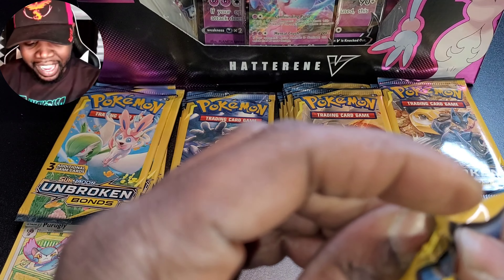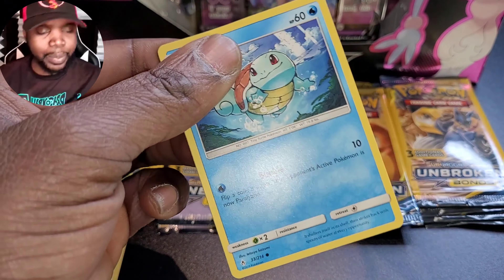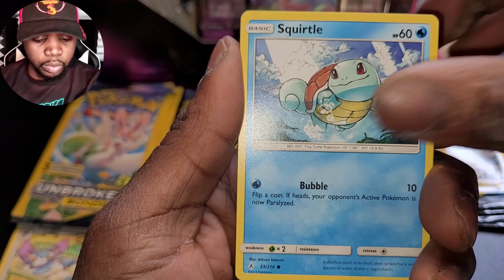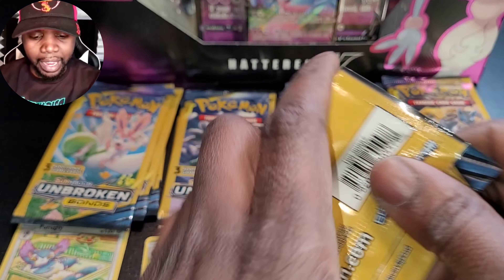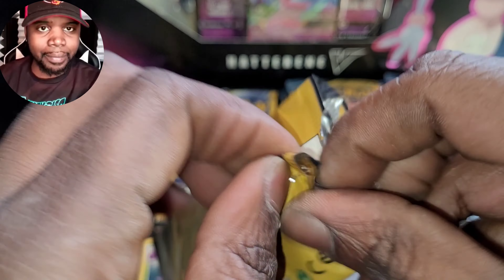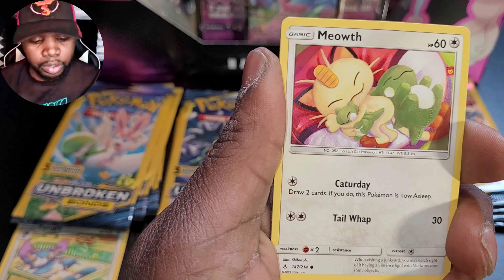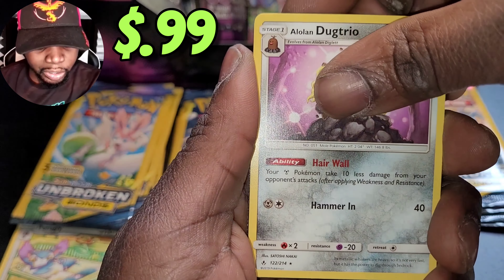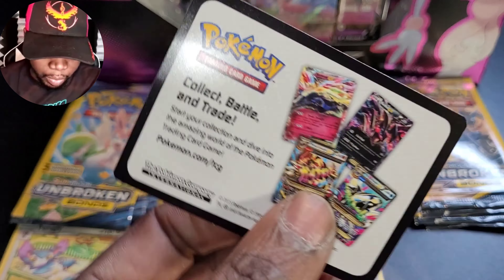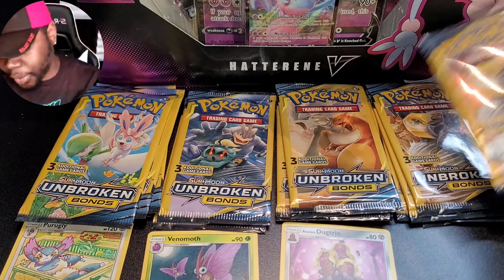I'm super excited about Champions Path. Never really had crazy luck with Champions Path, so I'm really hoping my luck turns around. I've never opened the hat sets. Ekans, Carvanha, and eradicate - so you can see why I'm blowing through these cards so fast. I opened about 65 packs in the last video, we did get some awesome pulls, and when you think about it it's pretty much like the equivalent of opening like 12 packs. We got Squirtle and Venomoth.